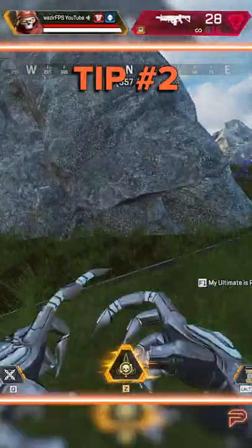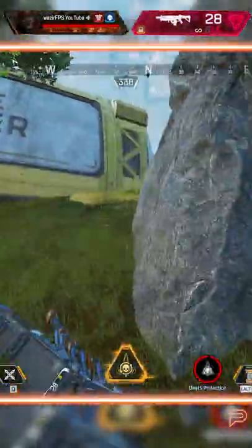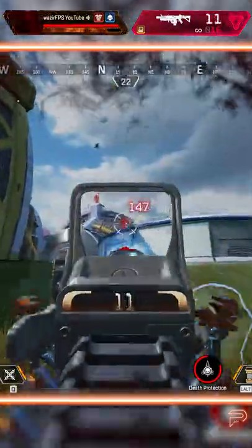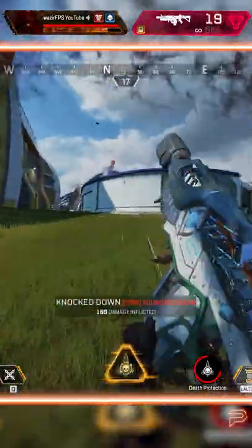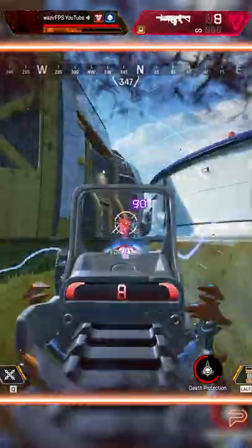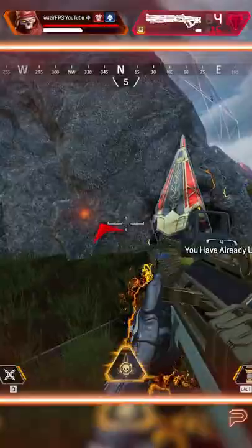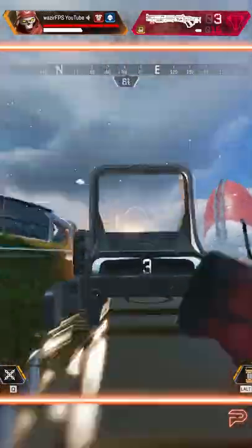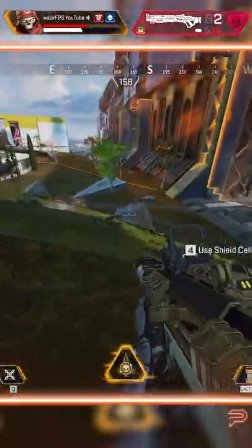Tip number two: be careful where you place your totem. We all love a bit of totem time, but it is a sitting target while you're off pushing an enemy team. If you leave the totem exposed in the open, it could either be easily destroyed, or a team will camp it and wait for you to be sent back. The bright flash that you get as you come out of ultimate is disorienting and gives any campers a big advantage.